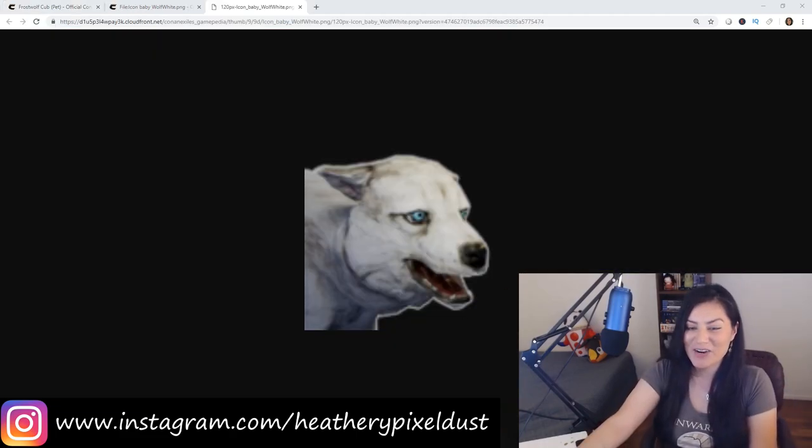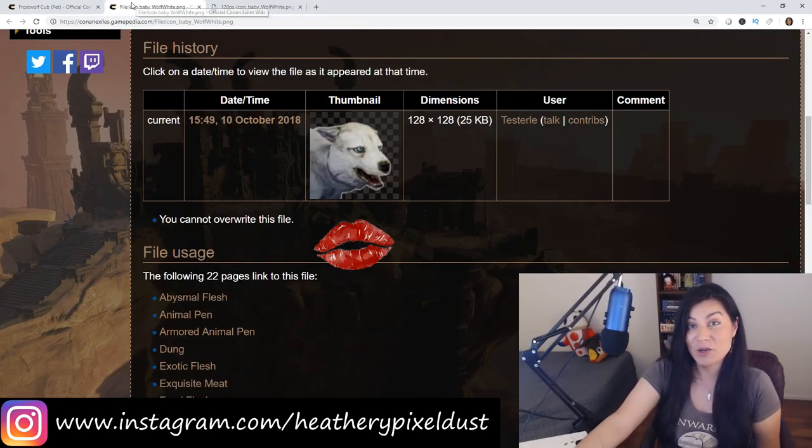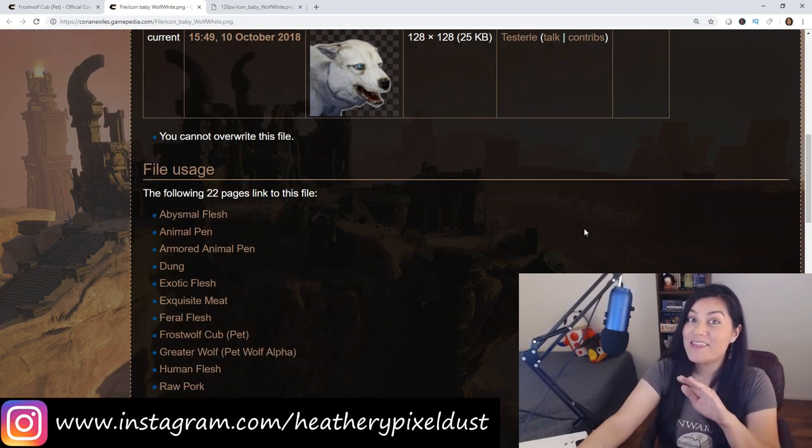Look at this little cutie pie right here. This is a frost wolf cub. Do you want to know where to get him? Let me tell you why you should get him first, and then we'll jump into the where.